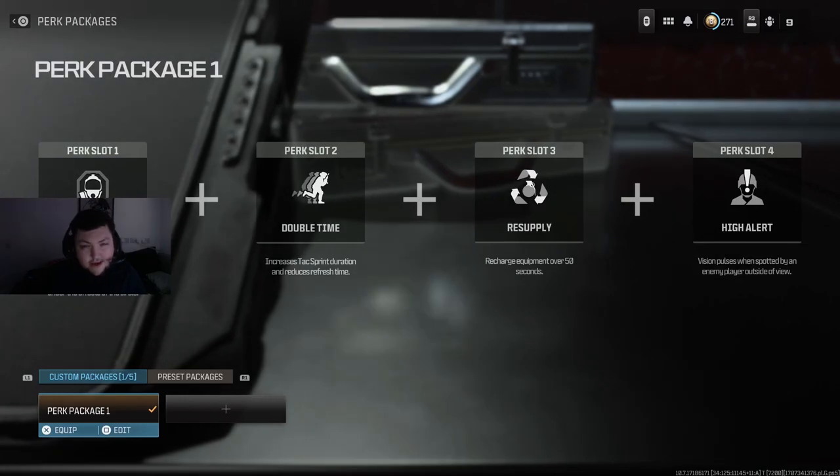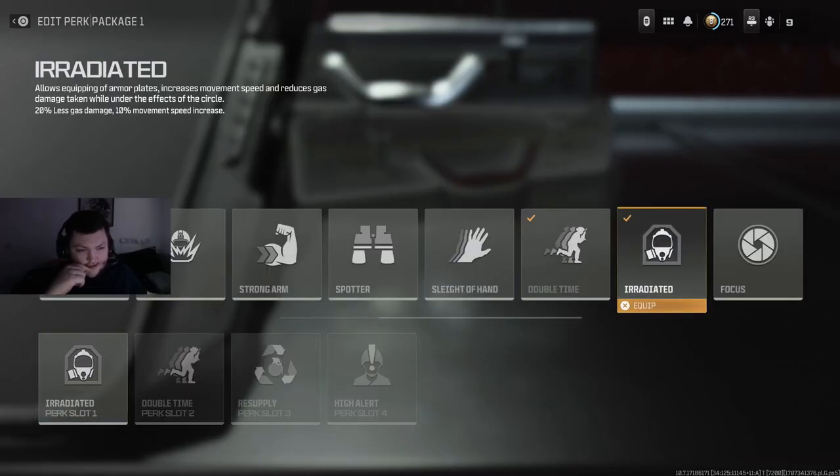One thing I wanted to slip in at the end is the Irradiated perk package, which got a big buff. It lets you take 20% less damage in the gas and gives a 10% movement speed increase. I've tested it — it's effectively four extra seconds in the circle, and with the 10% movement speed you can cover a lot of distance. You can also plate up while taking gas damage now, which you weren't able to do before. Normally getting shot while plating would cancel the animation, but with Irradiated it doesn't matter — you just continue to plate up, which is huge for outplay scenarios.